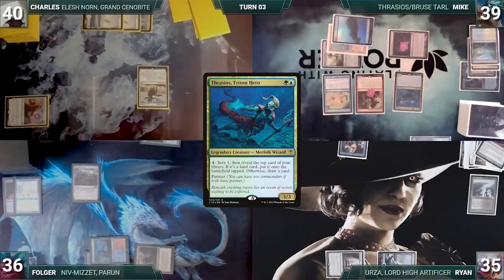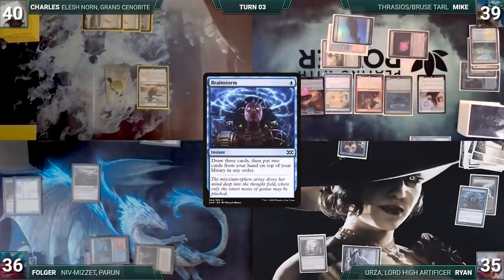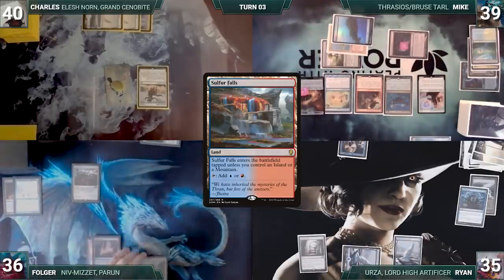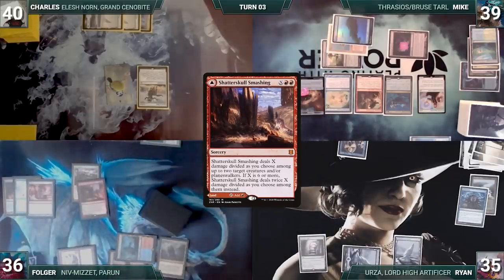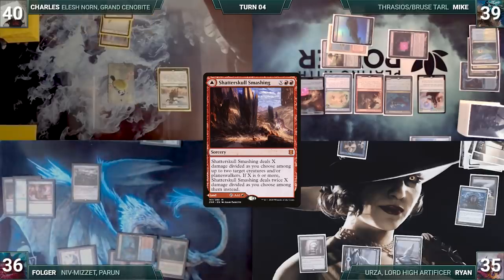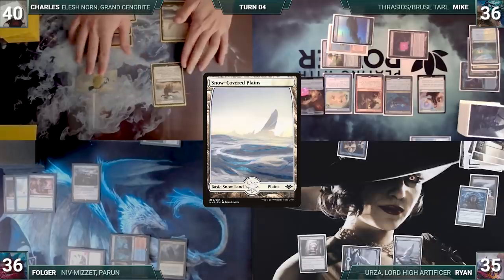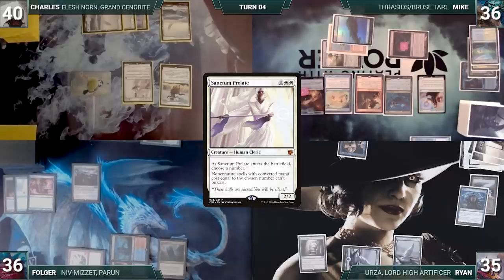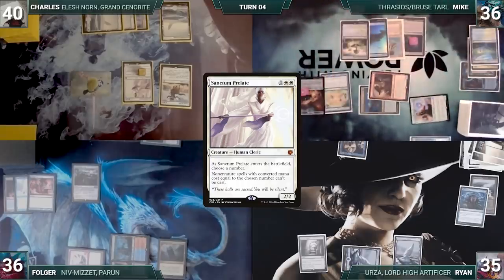Mike casts his commander Thrasios Triton Hero and passes. Ryan draws and casts Brainstorm, draws three, puts two back, plays a snow-covered Island, and passes. Folger draws, plays Sulfur Falls, and transmutes Muddle the Mixture to fetch Shatter Skull Smashing. Charles draws, plays a snow-covered plains, attacks Mike with Gilded Drake, then in his second main phase casts Sanctum Prelate naming two. Charles ships the turn.